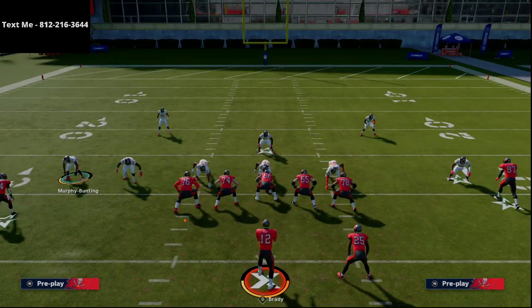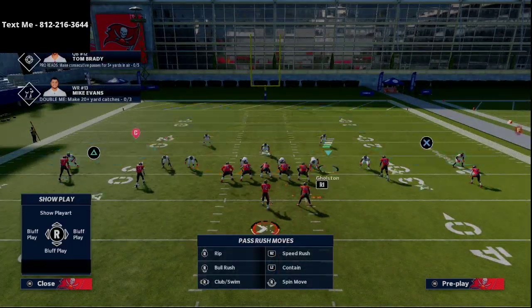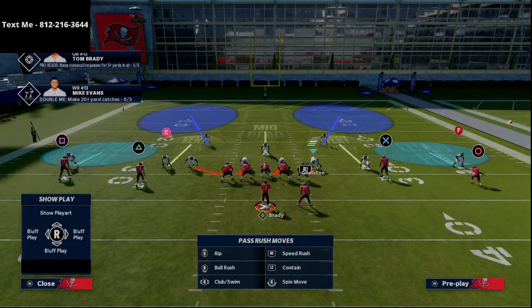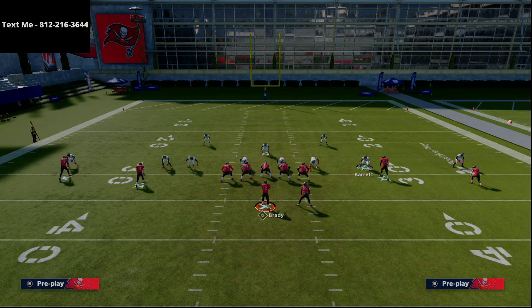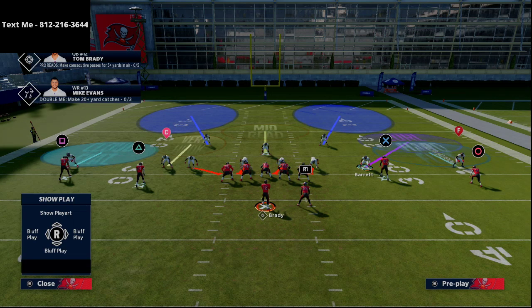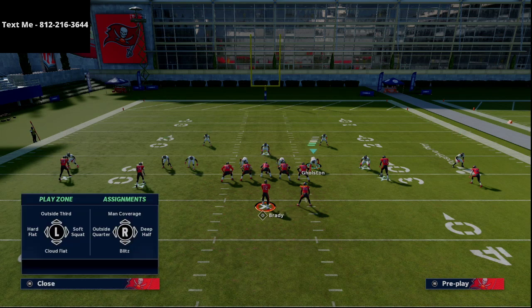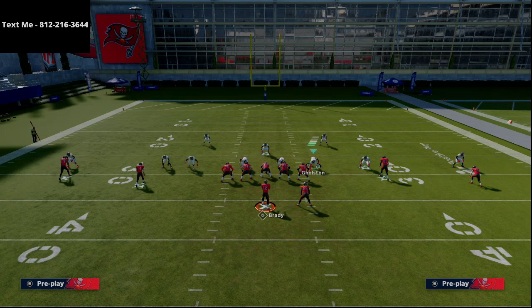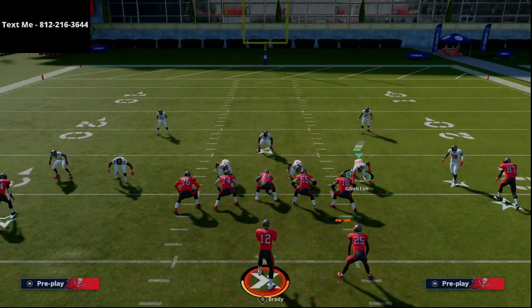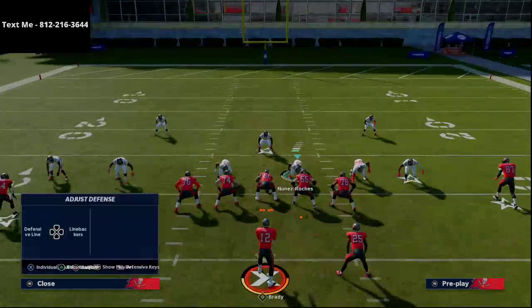Now how do we get this free with only three people? On the backside we're going to take this corner and throw him into a curl flat zone. The outside guy goes into a hard flat — something simple like that, basically mabling that side of the field. You could also roll the coverage if you want to make it a cover three, or double flat. Essentially, zone out this end, and then this guy goes into a bluff blitz. Make sure you pass commit — if you don't pass commit it won't work.